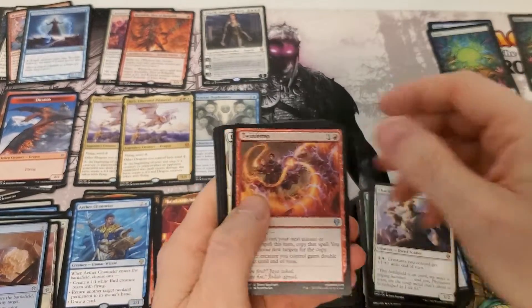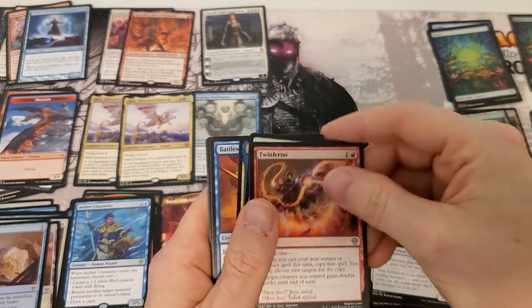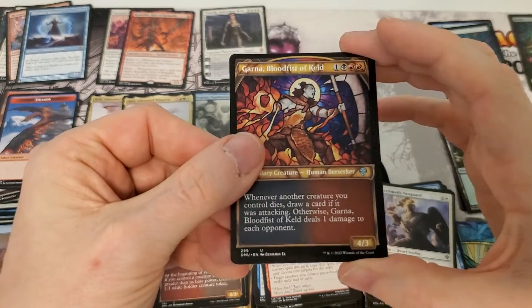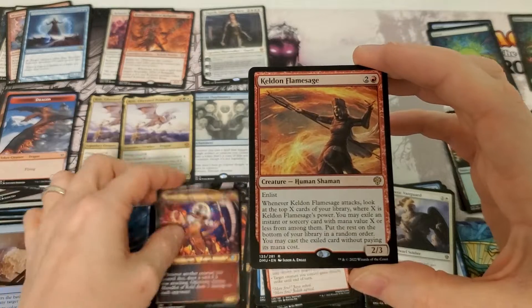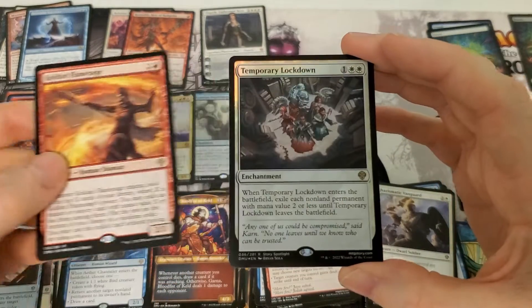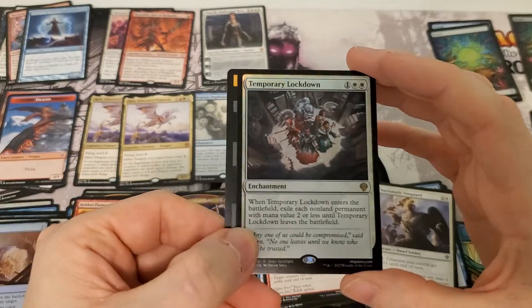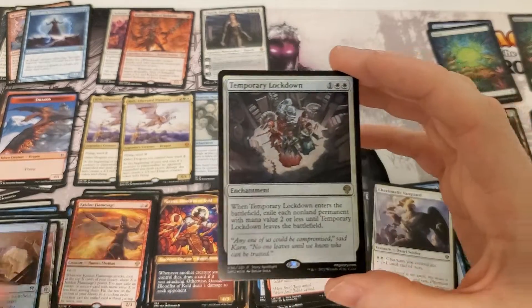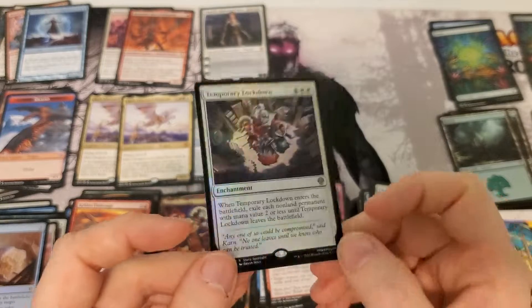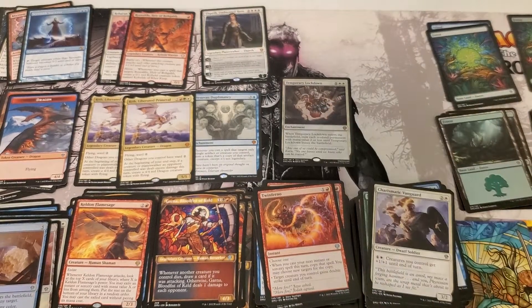All right guys, last pack from our winnings — can we hit something really big at the end? This card does see a lot of play currently, so it's not terrible I guess. There we go — foil Temporary Lockdown! That's a good hit.